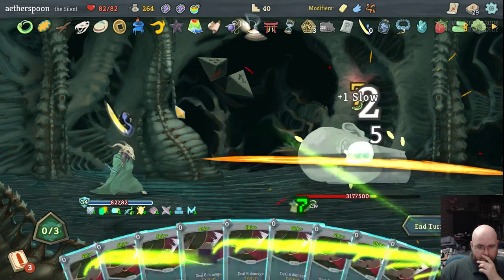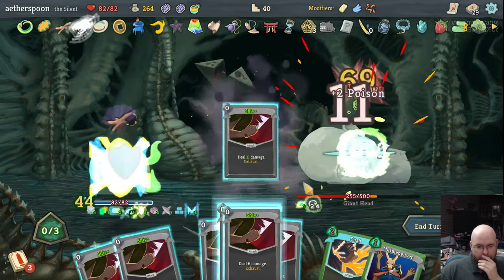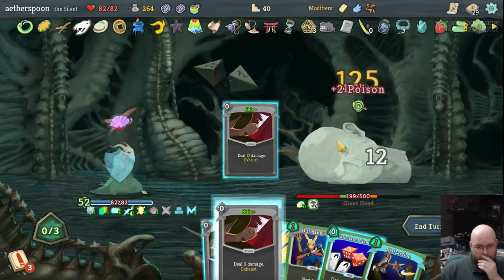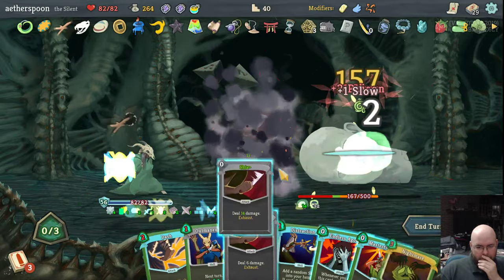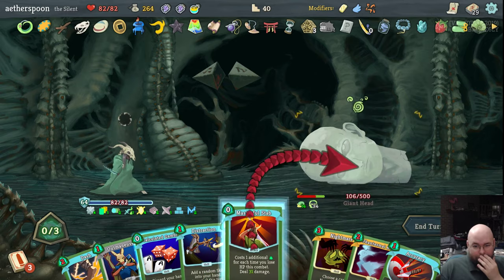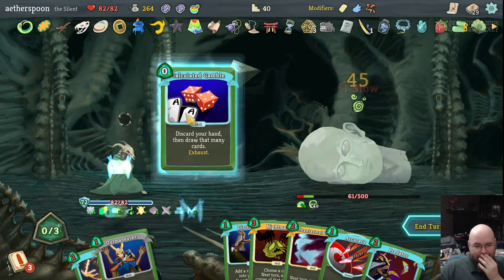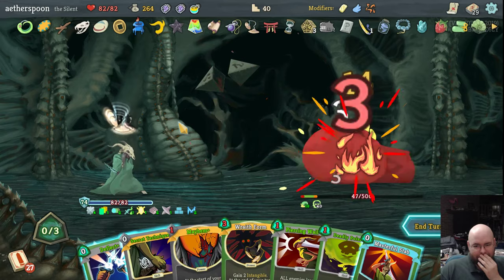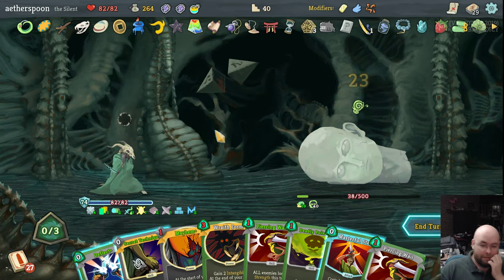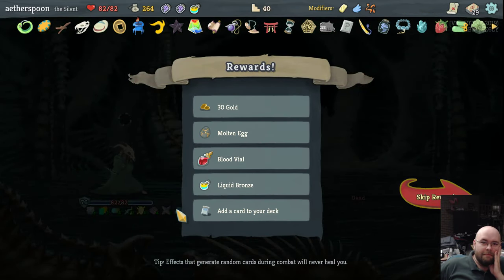Storm. You see how ridiculous this deck is now? Masterful Stab, just because. Endless Agony. Oh hey, look — I could discard more cards. Oh my turn. That was an elite on floor three that I just killed without it even going. Oh no, it went once, didn't it? Yeah.